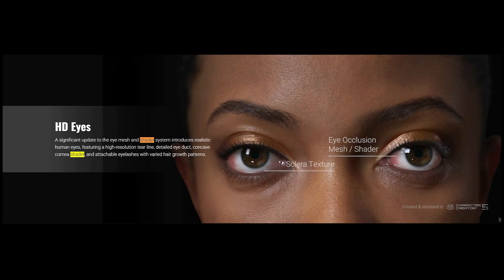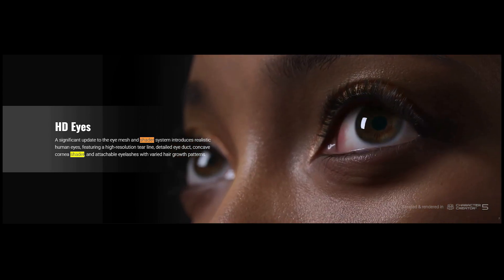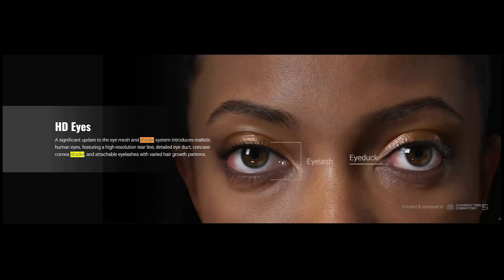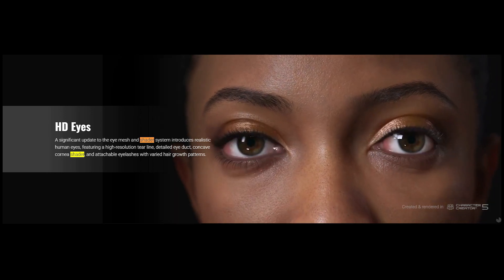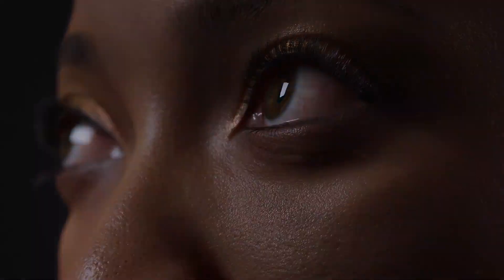Another significant update is to the eye mesh and shader system. CC5 introduces hyper-realistic human eyes with high-resolution tear line, in addition to a detailed eye duct, concave cornea shader, and attachable eyelashes with a variety of hair growth patterns. Some of the videos they showcase for the new upgrades are literally jaw-dropping, as you can see. The Character Creator workflow allows you to achieve this level of clarity with minimal effort, which is the best thing.